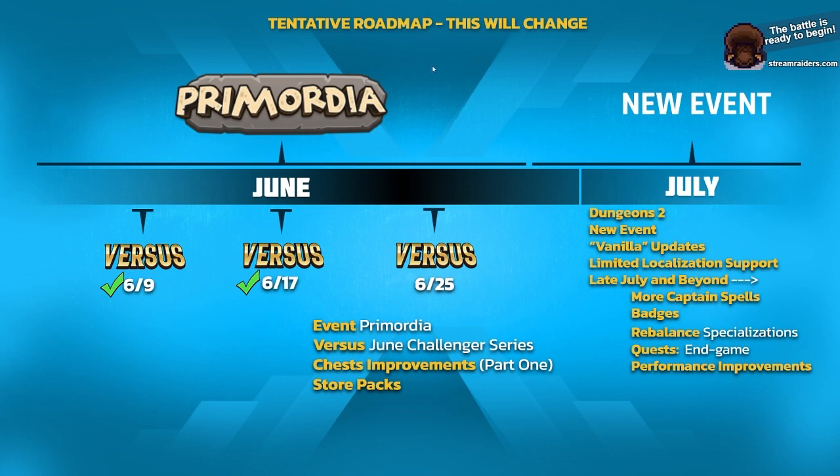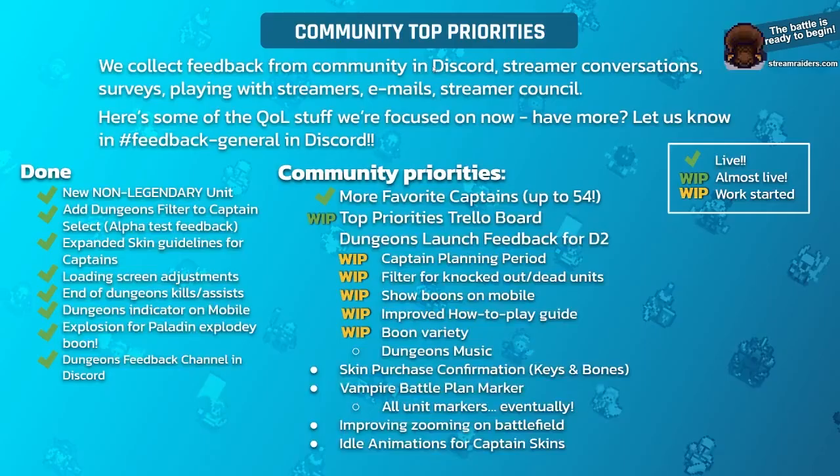Moving to community top priorities — since we last talked, we landed the rest of the loading screen adjustments, fixed some dungeons kill and assist bugs, added a dungeon indicator for playing on mobile so captains know when others are in dungeons, paladins explode, and we set up a feedback channel for dungeons in Discord. Thanks to everyone who asked for it.